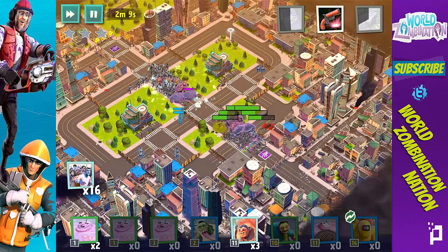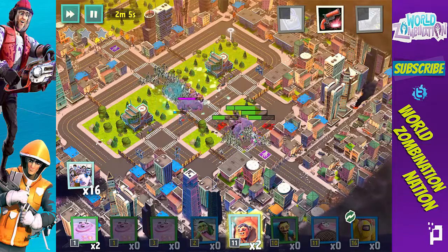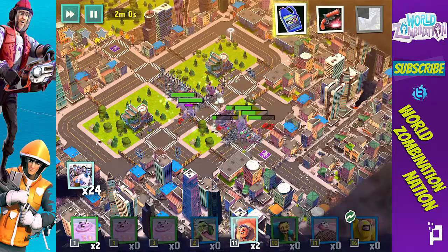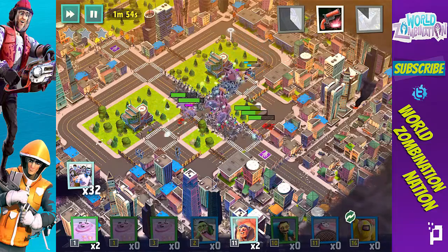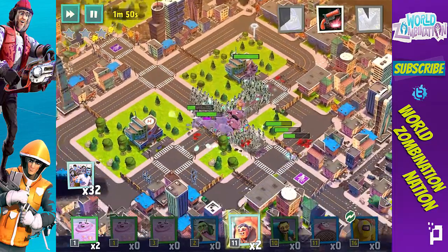Our Infectors are still helping out. I'm gonna throw down an Infector here but he can't get through the wall — that's a bummer. I'm going to stim up these guys right here so we can take out those Gunfires a little bit faster. Hopefully I won't lose my Biohazard... I lost him. We're on our way to taking out this first hospital.